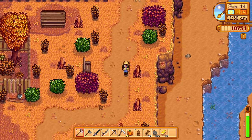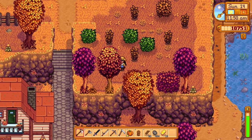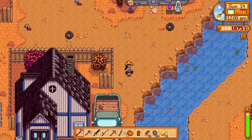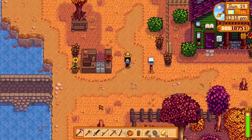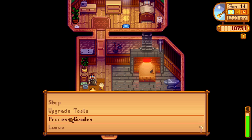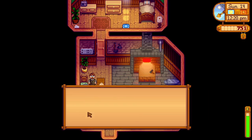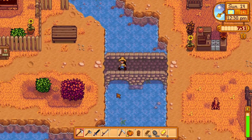Now let's go down and visit Clint - we need more wood already. Clint, upgrade tools, gold pickaxe. Thank you. I was going to process geodes. I did that backwards because now I can't process it. So we'll get the gold pickaxe going.